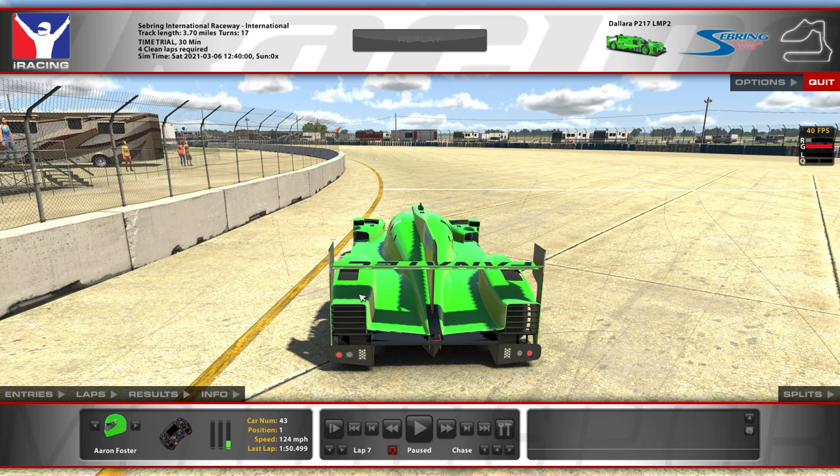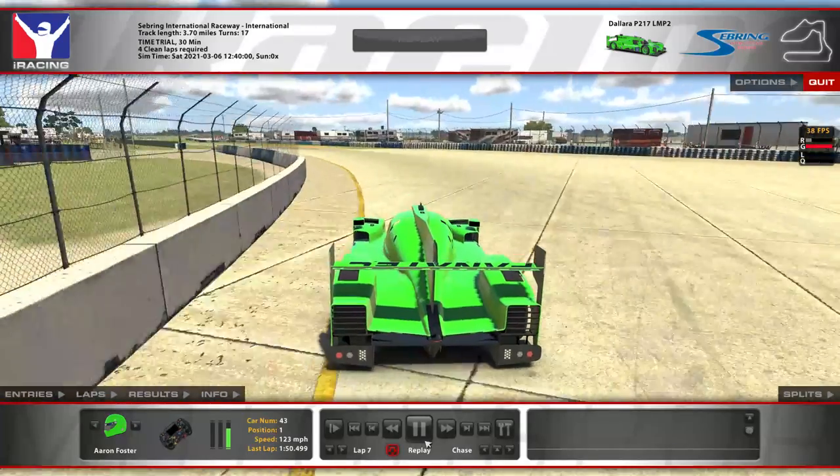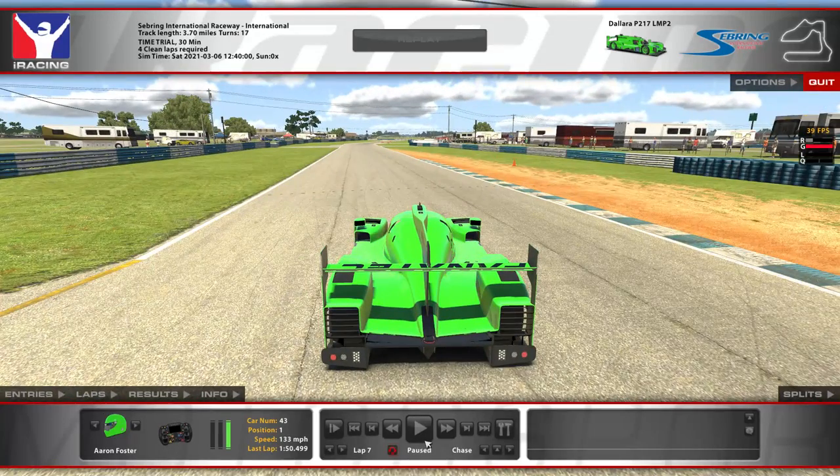Getting on the throttle early here, probably costing some time, but getting really close to the wall right here. You don't have to get that close, but get back to full throttle when you're at that cone up in the fence.